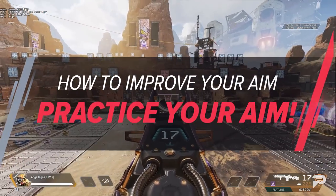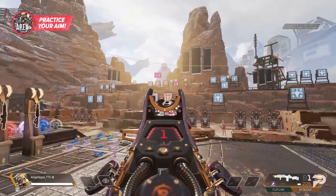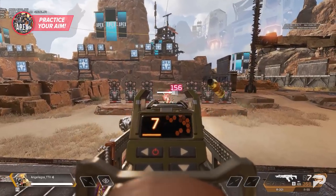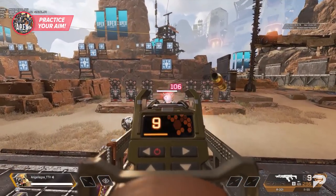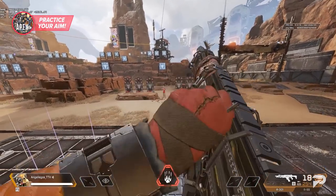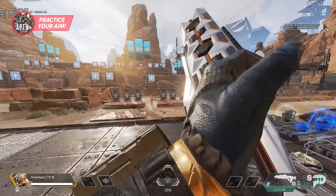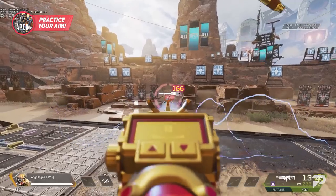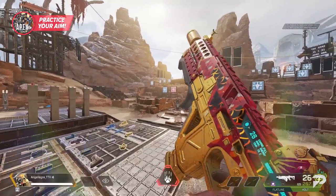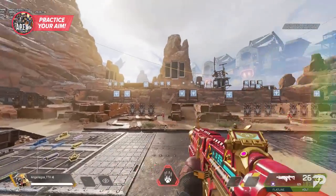Get into the firing range. There is nothing that will make you improve at aiming faster than some good old fashioned practice, and the firing range is the ultimate place for it. Get creative and set up little drills for yourself to improve what you've been struggling on. Need to get used to recoil patterns? Shoot some bots at different ranges, trying to consistently one-clip them — and try this without good attachments, since guns are a whole lot easier with a high level barrel stabilizer. Having trouble acquiring your target quickly out of movement? Practice moving around the firing range, focusing on good crosshair placement, and snapping quickly onto dummies as you finish your movement. The firing range is what you make it, and the improvement will come.